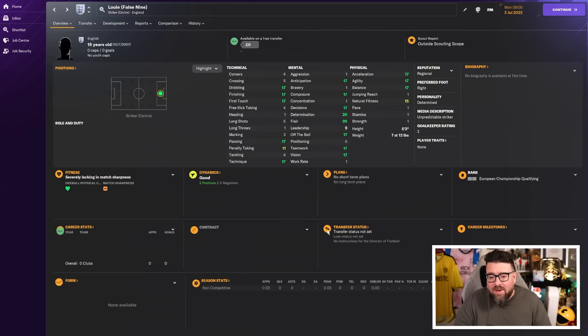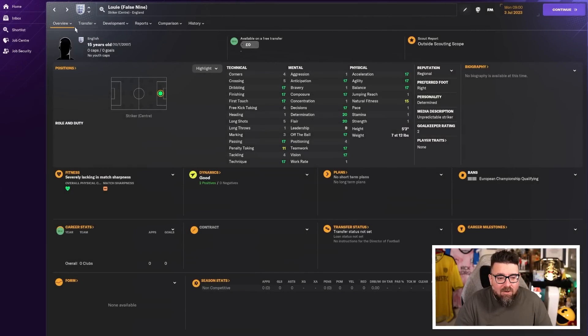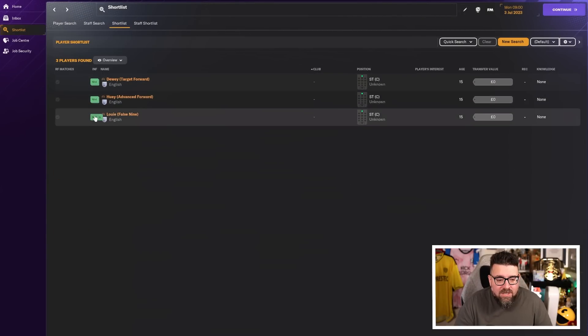He also starts with 85 current ability and 200 potential ability, but his individual positional attributes are lower than the big guy's. When he fulfills his potential, he is going to be maxed out in pace, acceleration, and finishing. Then we've got the third option, Louie, who is based on a false nine. He doesn't need height, strength, or physicality, and doesn't even need pace, but he has the skills — he can finish and pass. He's very creative. Just to confirm, they all start equal: 85 current ability, 200 potential, same birthday, all free transfers at 15, and all wanted by a lot of football clubs.